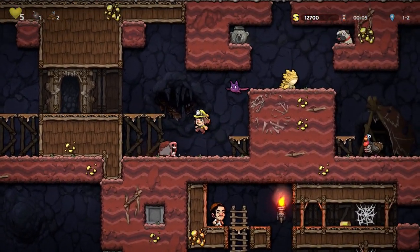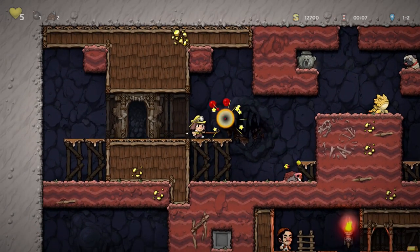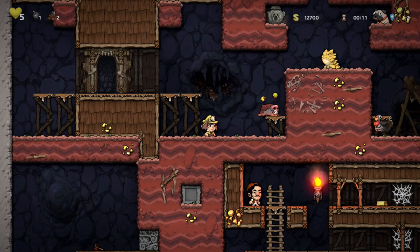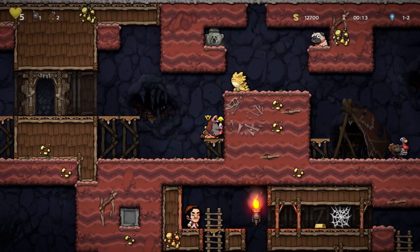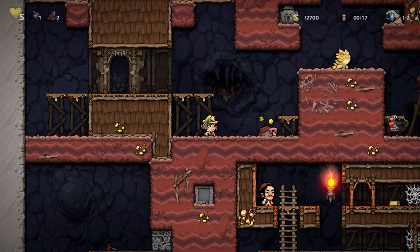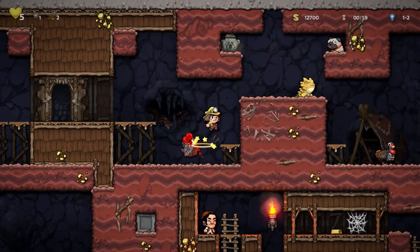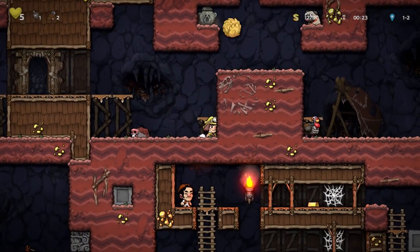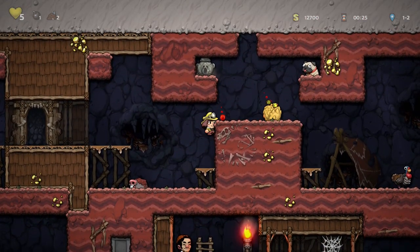I got to be careful with the little mole. The mole and the armadillo up there are new enemies, and just trying to learn their patterns is interesting. I'm trying to throw him up there to hit the other guy — that's definitely doable, just not easy. But there's a turkey — I want to check out the turkey.